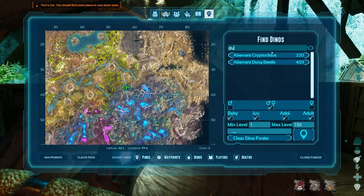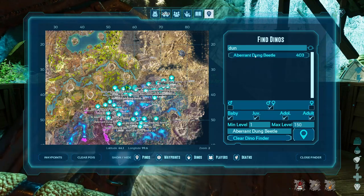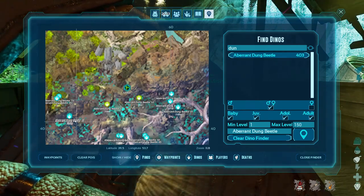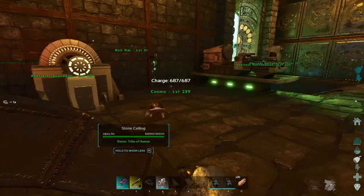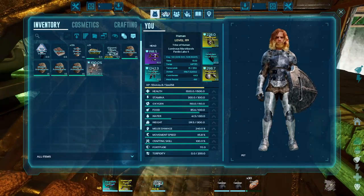Now we'll go look for a dung beetle. This should be pretty easy. All I'm going to use here is Dino Finder to help me find them — select them, boom, and we should just have a bunch of them around us. I'm also going to grab cryopods and my bulb dog so that way we don't get swarmed by Nameless.